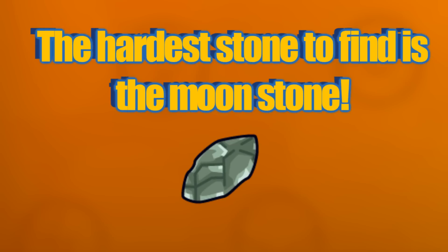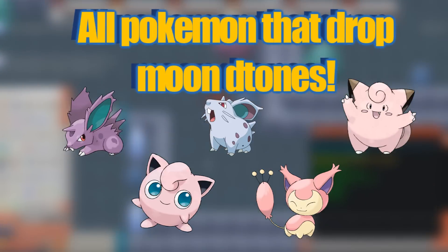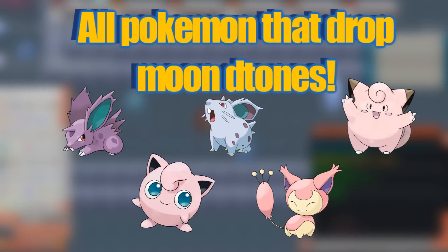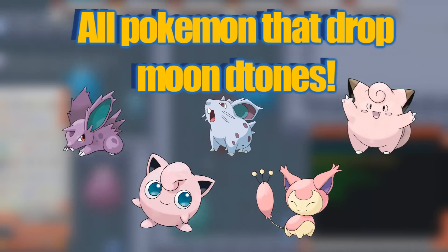The next stone is the Moon Stone. This is one of the highly sought after stones and it's not a very common drop, but the Pokemon that drop it are very common spawns in certain areas. The Pokemon that drop it are the ones that evolve from it, such as Nidoran, Clefairy, and Jigglypuff. Clefairy and Jigglypuff are not as common a spawn as Nidoran, but Nidoran spawns very commonly in the Safari Zone.